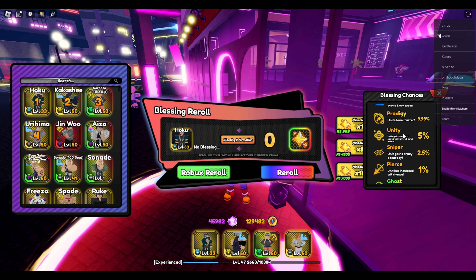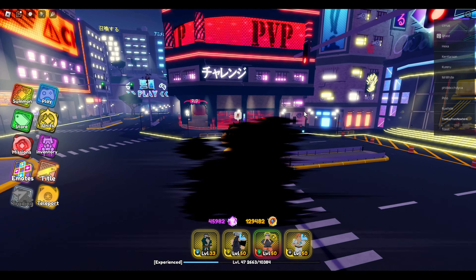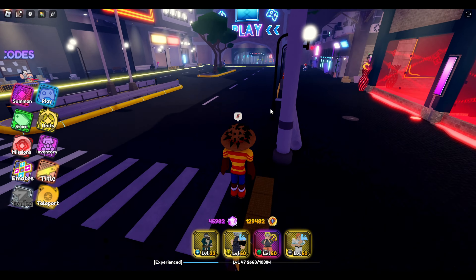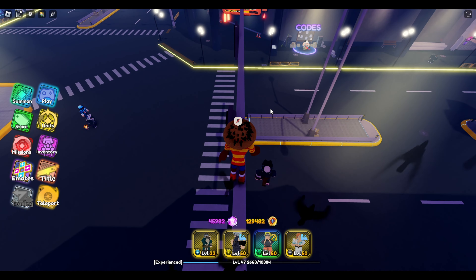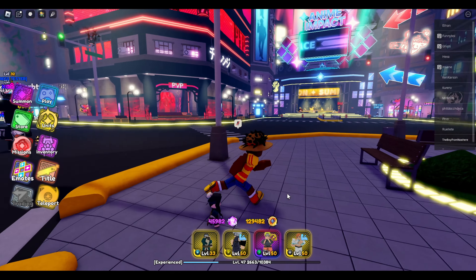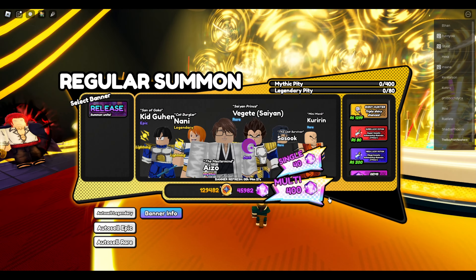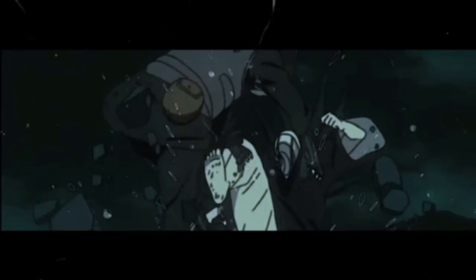Let me know what y'all want to see down below. If you want to see certain units, teams, stages, blessings — if I had to give Haku a blessing I'd say sniper or precision is probably your best bet, since his moves are 90-95% base accuracy. Unity is kind of good for crazy damage too, but sniper will be the move. If he doesn't freeze I probably wouldn't even use him. Hopefully he freezes, because if he does he could really be A-tier. But these days damage alone isn't enough. Hope y'all enjoy — see y'all later, take it easy.